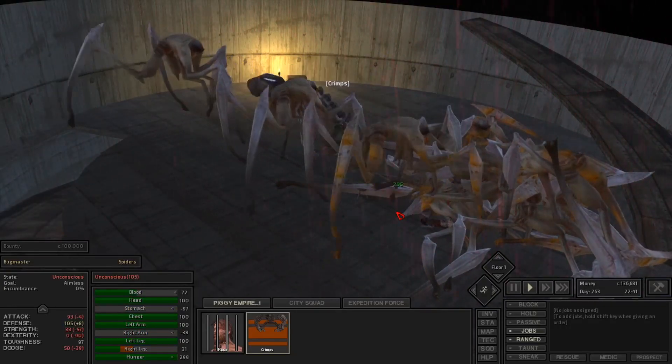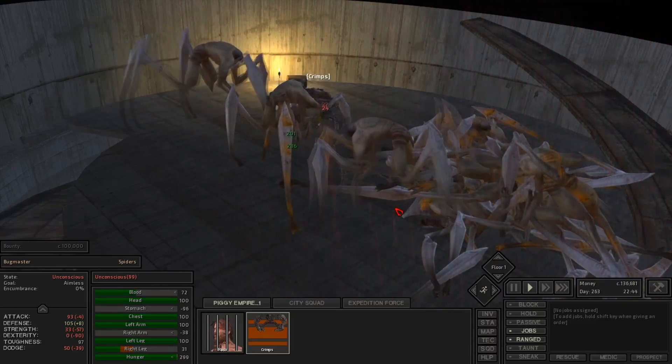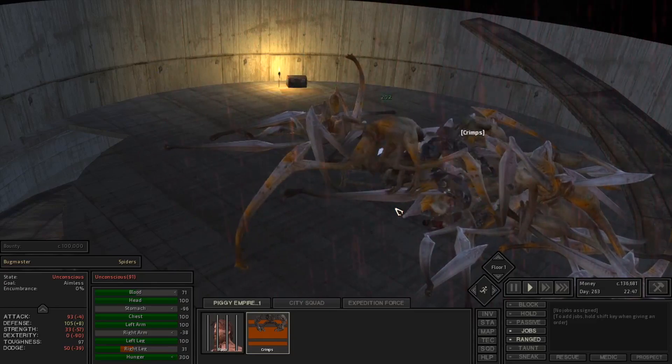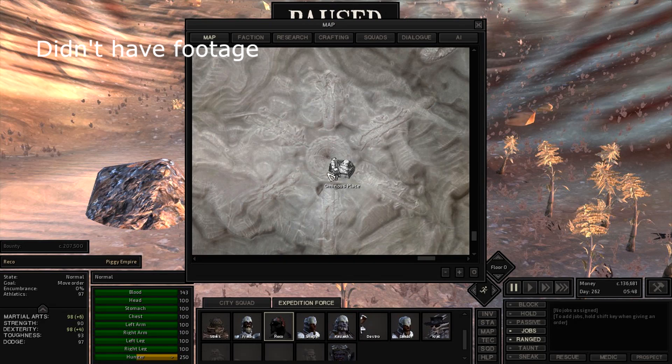The only loot you get from Bug Master is a map to an ominous place. This bounty is more of an end-game challenge — your characters need to be able to handle a lot of punishment that accumulates across the engagement. It's a hard thing to do.